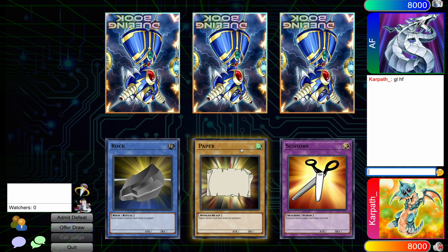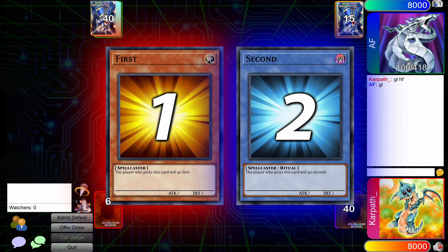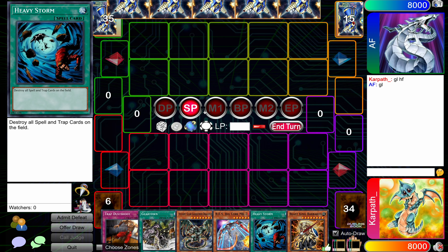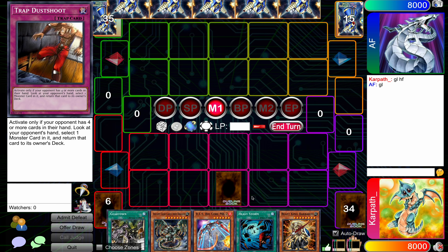Alright, I'm feeling paper today — and paper continues to kill it. Excellent. We're going to start out, see how we can open up here. Dust Shoot! Well, I guess we just win. I don't feel like summoning any of this right now. Should I summon Barbaros? Maybe. Wouldn't be terrible. Nah, let's just wait a turn.